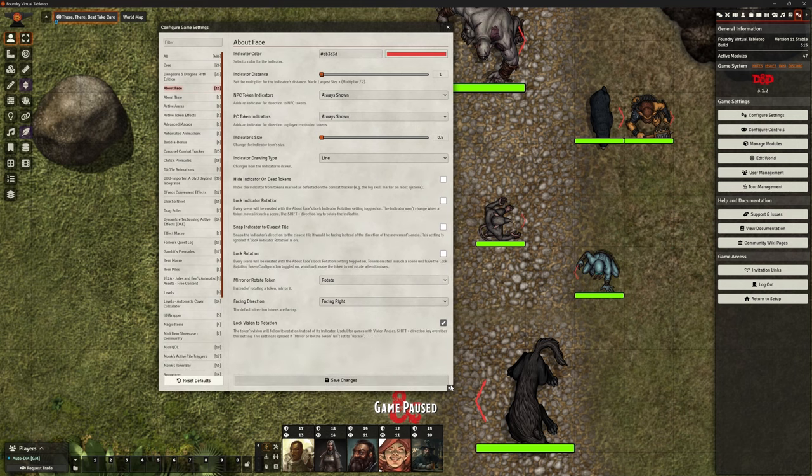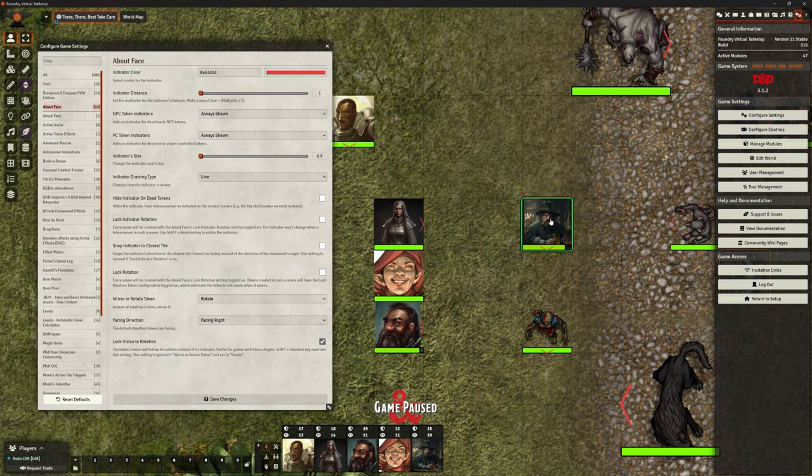There are some more options at the bottom about locking the way things work — you can go through these yourself and decide what works. Hide indicator on dead tokens: when they die, we don't care which way they're facing, so you can tick that. There are also options for locking rotation. I've got 'rotate' on here, which is making sure my were-rat's token rotates whichever way it's facing. With these monster top-down tokens, that works perfectly.